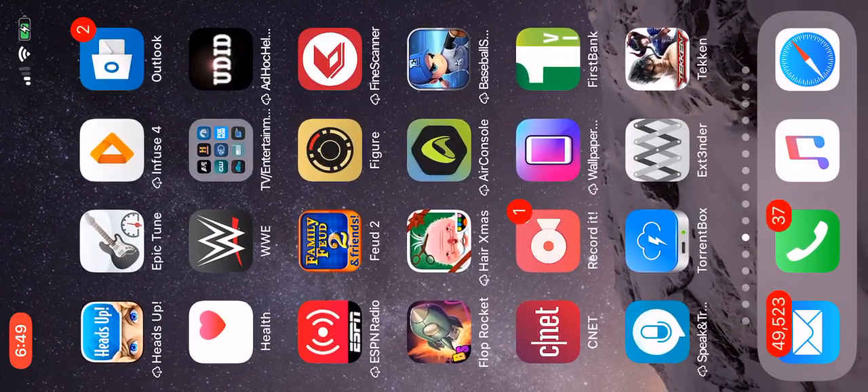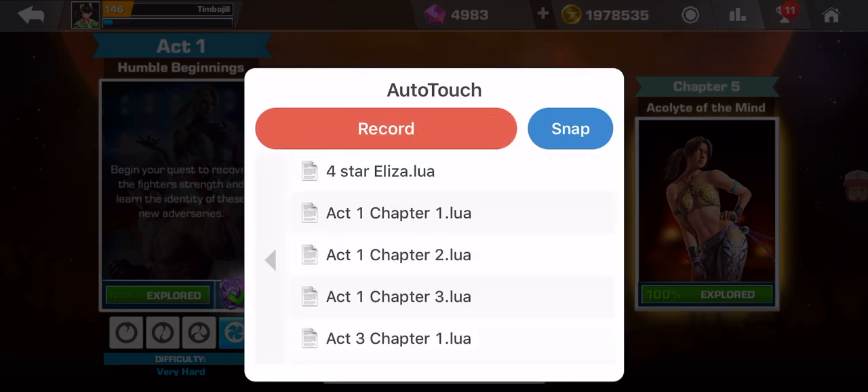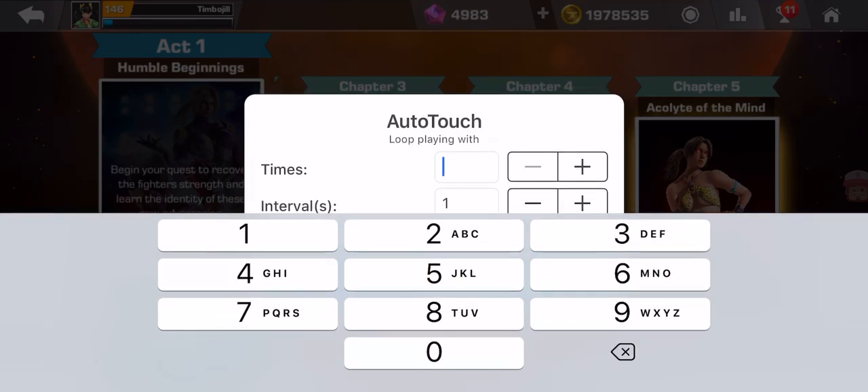Now I'm going to go back to the game. You have to remember which screen you started and ended recording on — I'm on the same screen. Hold the volume down to activate the hack and look for Act 1 Chapter 3. We're going to have three inputs: times, intervals, and speed. I suggest leaving the speed at the normal 1.0. In this example I'm going to do it twice. The interval is a pause — how many seconds you want as a pause. I'll set it to 3 to be safe. Hit play.